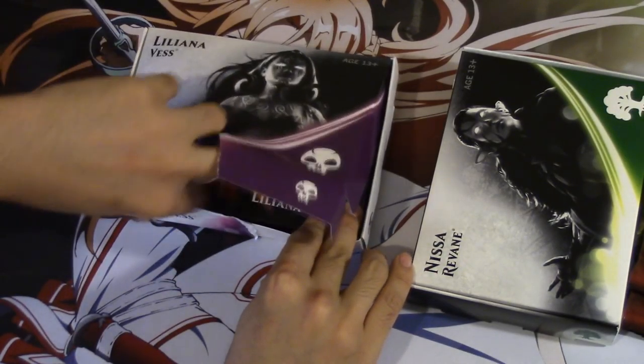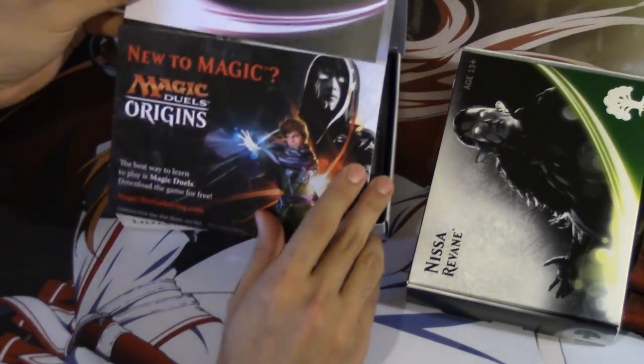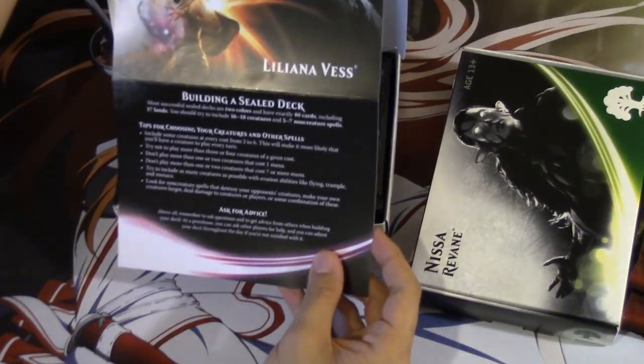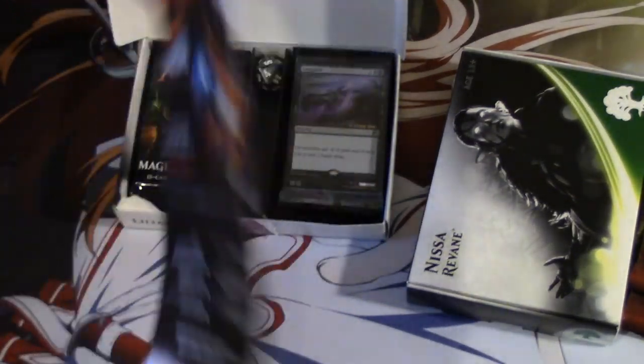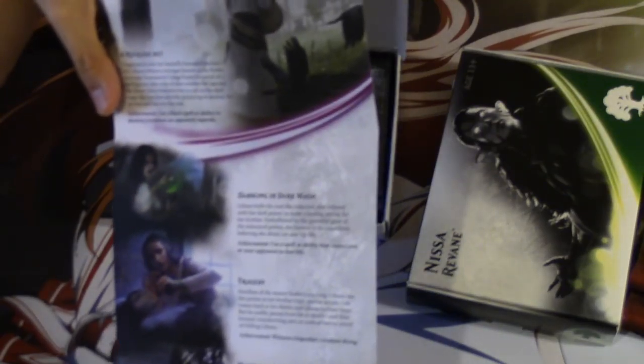I don't know what the promos are — I haven't done that much homework on these cards. Oh wow, pretty cool. So it's actually very different. You got the Liliana Vest box, it tells you how to build a sealed deck, and you have Jace on top. This is awesome actually — I love the marketing on this one. I'm very excited for pre-release.